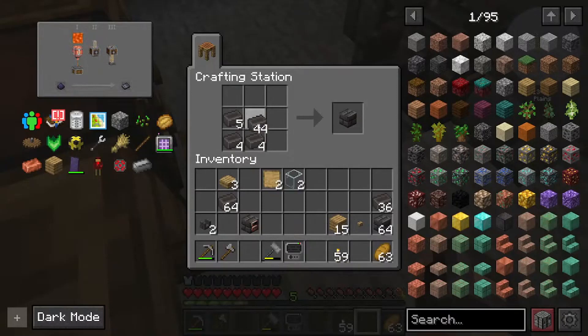I already screwed up some of that. Six, seven, eight. Eight plus six — that's 14. I have two drains. Not enough. Okay.